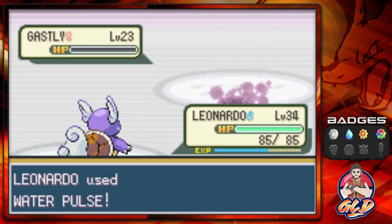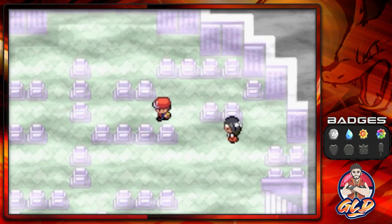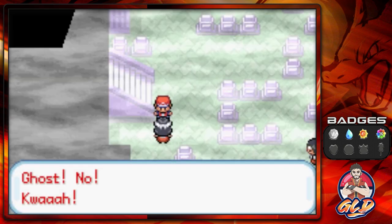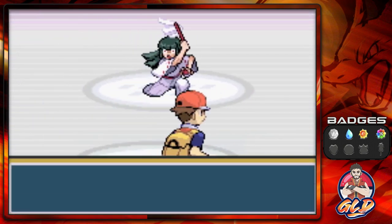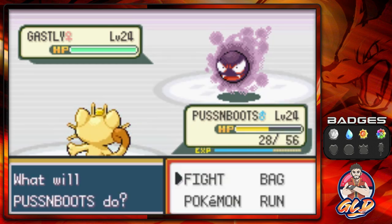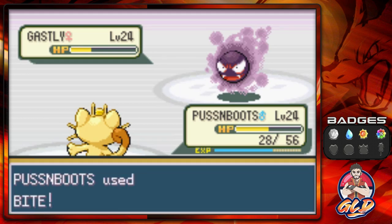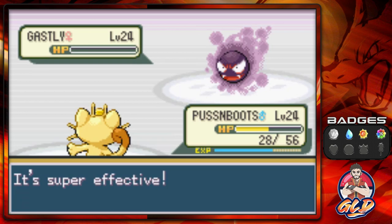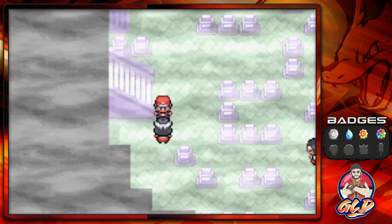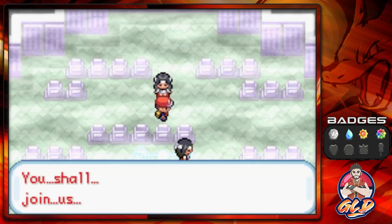Ghastly defeated. Every single one of these people just says 'I've been possessed.' We've got one more person here. Taking on Chandler Paula — another Ghastly, so Bite attack and here comes a flinch giving us the opening we need. Ghastly defeated and we're nearly at level 25. Onto the fourth floor — one more opponent.